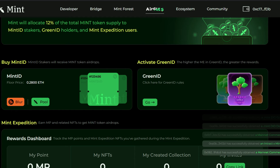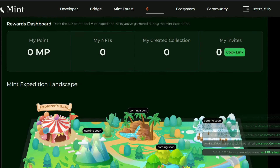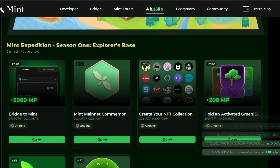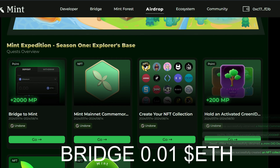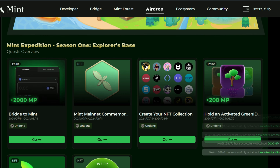Let's go ahead and earn our first NP. There are tasks right here which you can carry out immediately. To earn 2,000 NP you need to carry out this task — you're going to be bridging around 0.01 ETH into the Mint Blockchain network. I'm going to show you how to do that. This quest is expiring on the 14th of August, so if you're seeing this video make sure you start it immediately and secure your position.